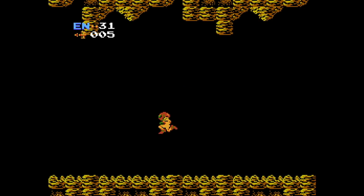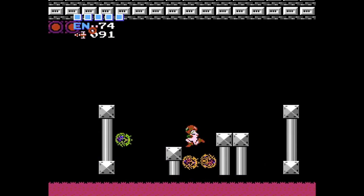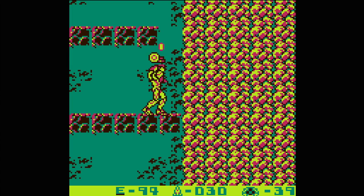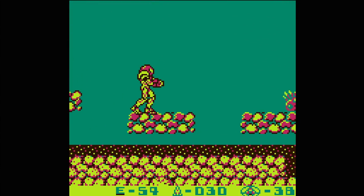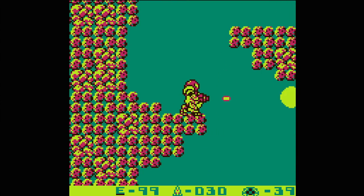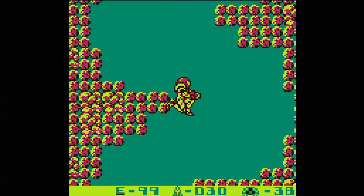My biggest gripe with the original Metroid was how the enemy patterns didn't match the limited firing capabilities of Samus, and how the platforming didn't match the jumping characteristics of Samus. Metroid 2 addresses both of these issues but uses different solutions for each. The combat is improved by expanding Samus' moveset. She can now shoot downward while jumping, and more importantly, she can crouch. The crouching is a simple addition, but makes all the difference in the world. She now feels like a versatile, badass bounty hunter with the ability to shoot enemies from multiple vantage points — far less restrictive and far more engaging.